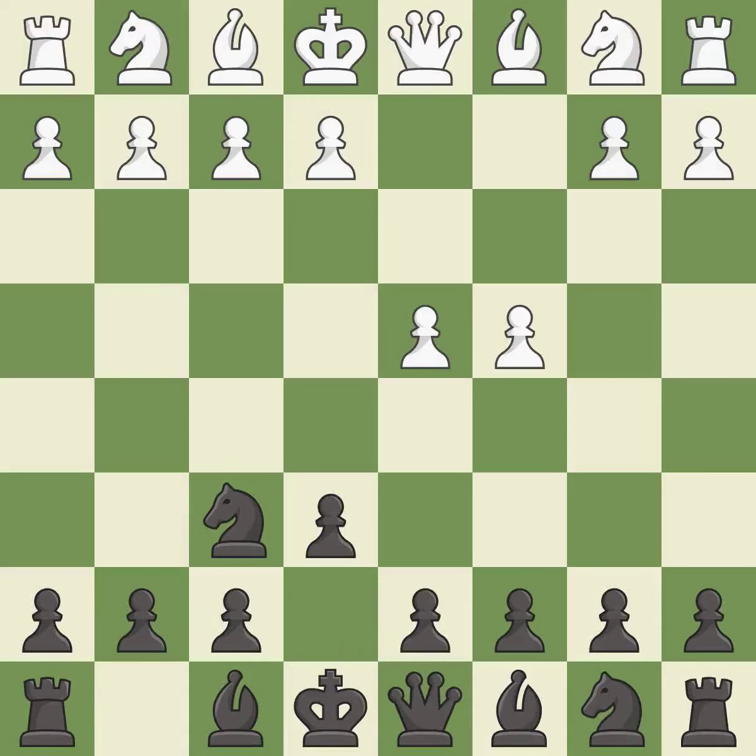e6 opens up a line for the dark squared bishop and prepares to castle quickly, while preparing to push a pawn to d5 and recapture with a pawn if captured. Nf3 develops toward the center, putting pressure on the e5 square and adding another defender to the d4 pawn. d5 takes space in the center, attacks the c4 pawn, and helps control the e4 square.